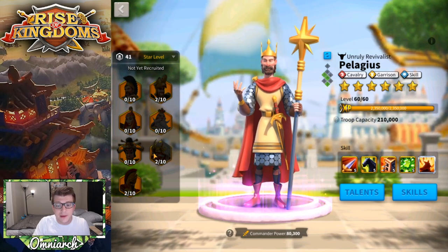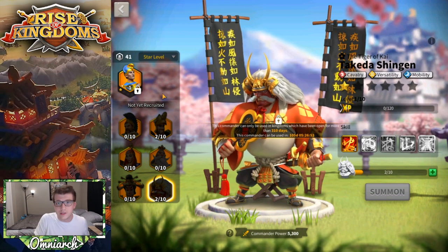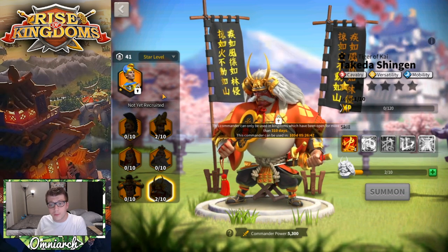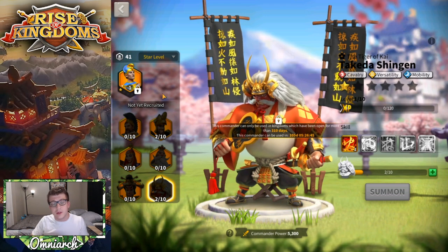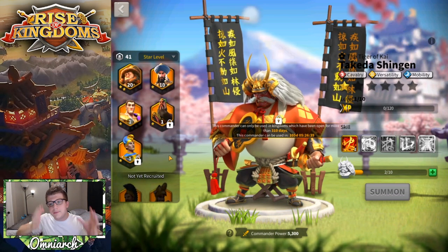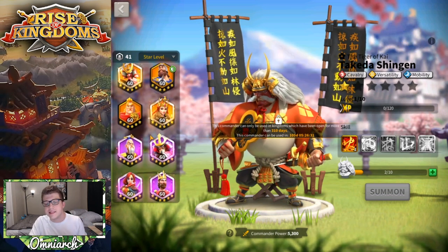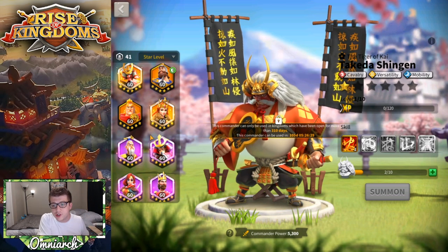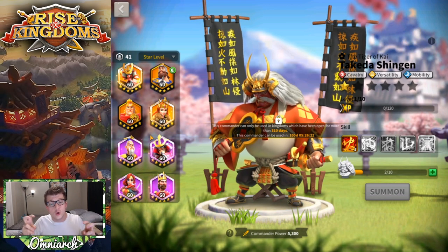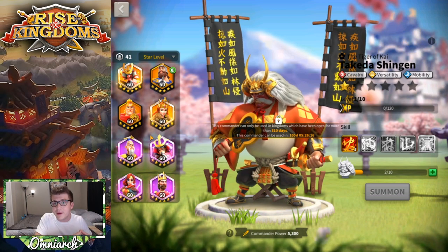We're seeing power creep with legendary commanders — newer legendaries tend to be more powerful than older gold key commanders. You don't see people leading rallies with Caesar anymore because you have Attila and Takeda, which are far better. But we're not seeing any power creep at all with epic commanders, and that makes the gap between free-to-play epics and the latest legendaries even bigger.